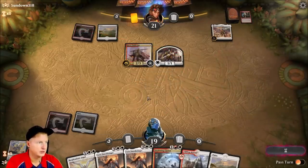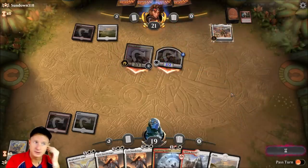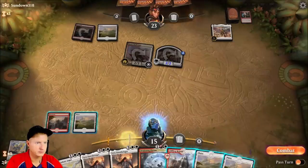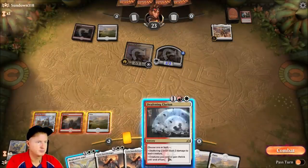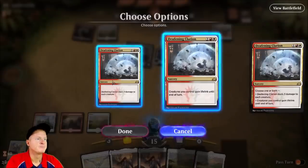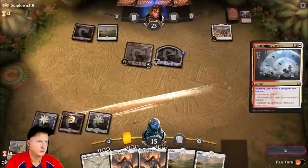When it takes out our Knight — now with two Lyra Dawnbringers in hand this game could be won if played correctly. I'll just use Deafening Clarion — let's just deal three damage to everything. That'll at least take out two of his cards.